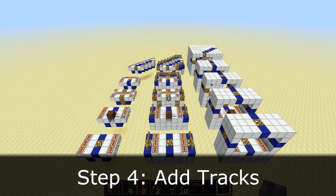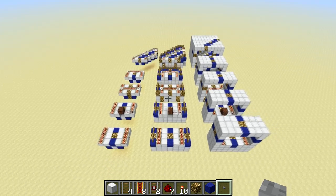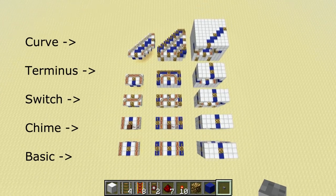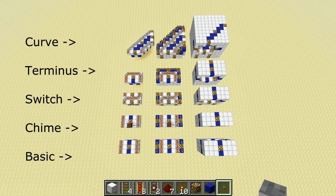Once you're done with the station, you'll want to connect those stations together, and to help you with that, I provide several different track schematics that are compatible with this version of the station. There are three broad categories of tracks: elevated tracks, ground level tracks, and underground tracks. In each category there are five different types of track. The one on the bottom is a basic track schematic. Next one up is a chime schematic — it's a detector rail connected to a note block, useful for reminding players as they arrive at a station. The one in the middle is a switch schematic, which switches carts that are running on the wrong side of the track over to the right side, preventing collisions.